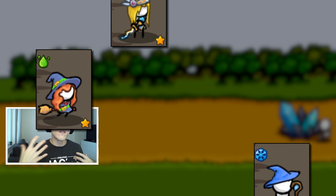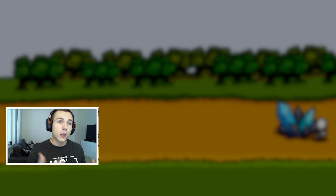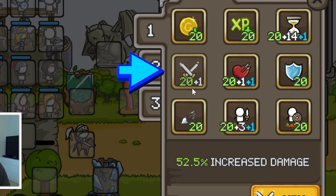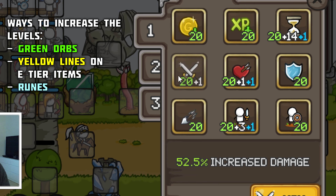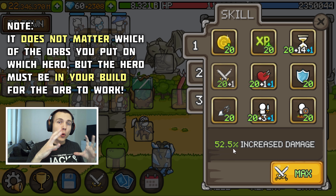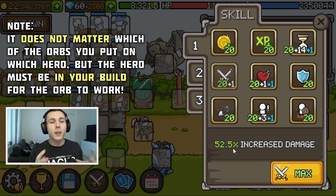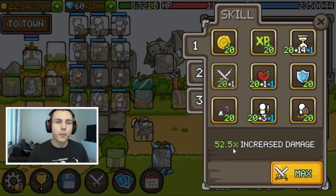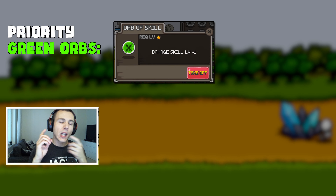Green orbs are orbs that will help your whole build in general, and they should be used on units that don't really need individually boosting gray orbs like the damage dealers. For example, if we use the damage skill level +1 green orb on some hero, it will give us +1 level to the damage skill in your skill window, which usually caps at level 10 or 20, but with the orb, yellow ether lines, or runes you can go higher than level 20. The +1 from the orb gives 2.5% increased damage to your whole build — not just angels or Dorothy or dark ice wizard, but all your damage dealers as well.